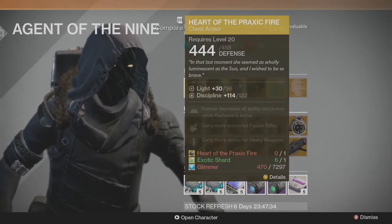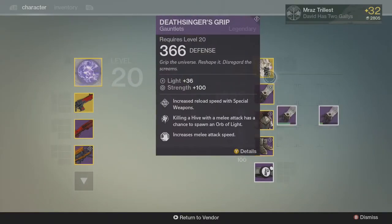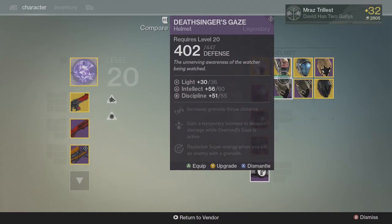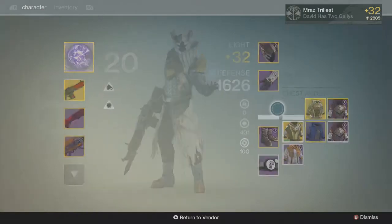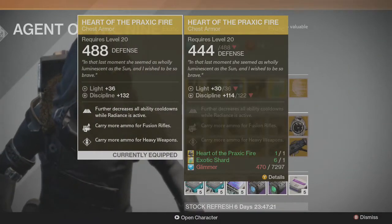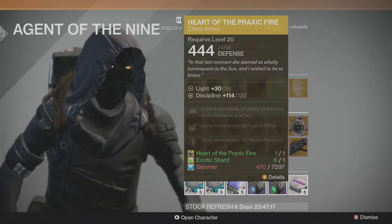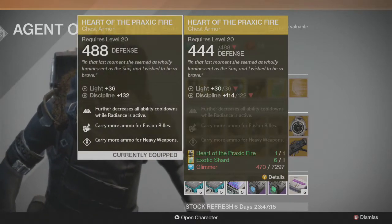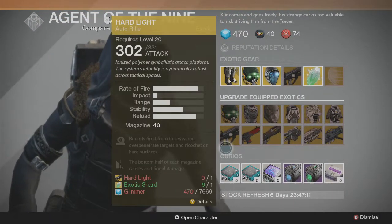Another upgrade is for the warlocks — the Heart of Praxic Fire, a discipline of 114 out of 122. Mine is a 132, so if you have the old version upgrade it unless your intellect is better. I would still upgrade it. I'm not sure how many times he's actually had this for upgrade.